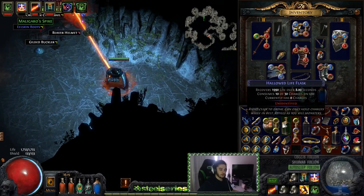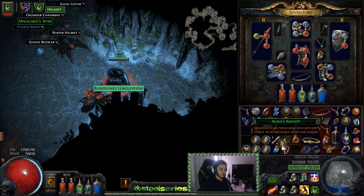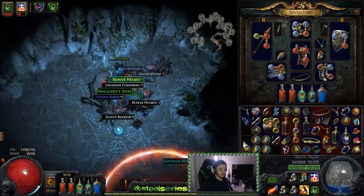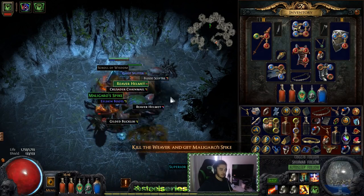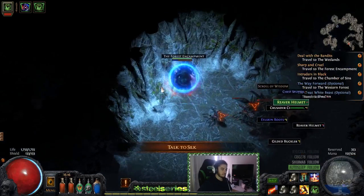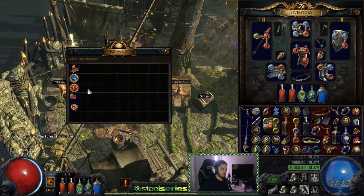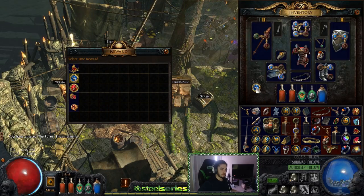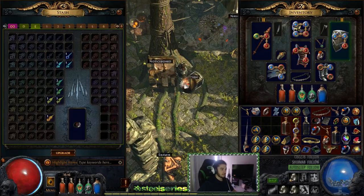We're down to 48 health or below — these breaches are intense. Down to 43. Ha, fuck Flesh Offering. What the hell is this — oh, that's the Emblem. Inventory feels really unorganized. I'm going to need Curse on Hit — might as well take Curse on Hit. These leaguestones and all this crap dropping is chaotic.